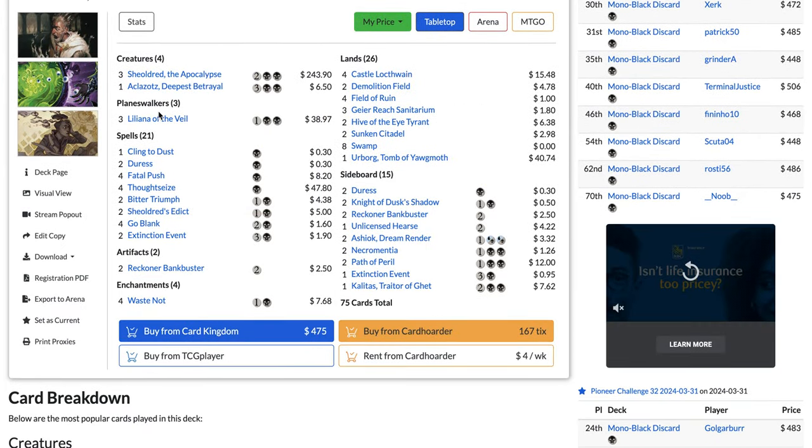For the sideboard: Duress for Phoenix, Blue-White Control, and Lotus Field; Damping Sphere for Lotus Field and Phoenix; Ashiok for Phoenix and Lotus Field; Blot Out — a black instant that exiles a creature or planeswalker with the greatest mana value the opponent controls — likely great in the mirror for Vein Ripper. Also Liliana of the Veil, Path of Peril, and Leyline of the Void as a full playset. Leyline is really good against Phoenix — if they already have phoenixes in play, hard-cast Leyline to exile them. Then bitter triumph or fatal push exiles them for good.